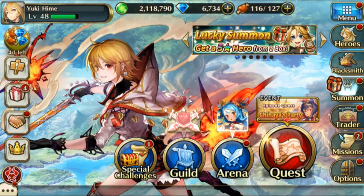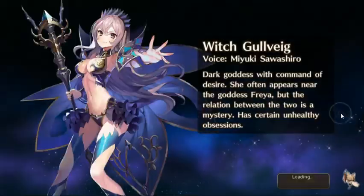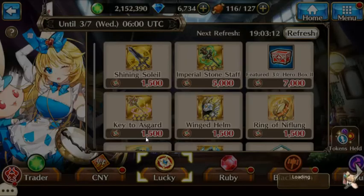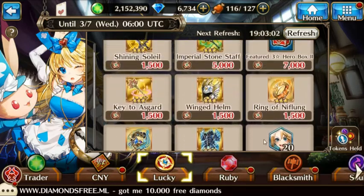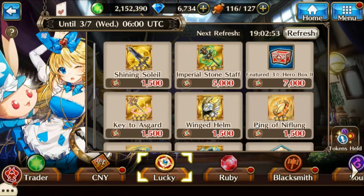That's basically how the new lucky summons work. You can also trade those lucky tokens you get in for all kinds of different stuff, like a three-star hero box, but you're gonna have to do a lot of pulls before you can get any of this stuff — it's super expensive and costly. That's up to you if you want to get it. Thank you for watching, if you like the video please subscribe, and have a good day.